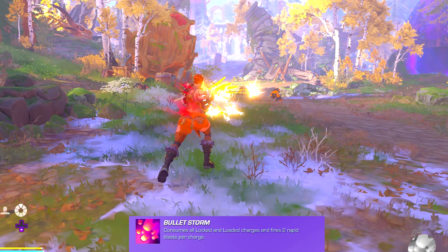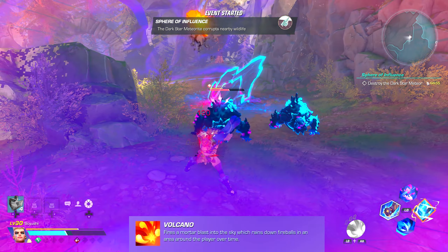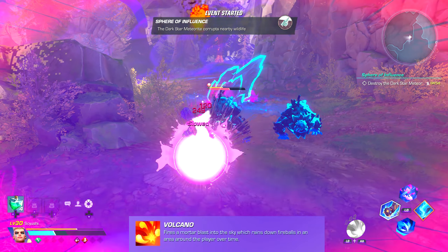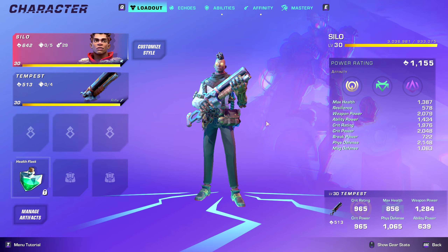So you'd be using the active ability more often to compensate for that lack of raw damage, but the active ability is going to vary for both of these. Tempest is going to have Bulletstorm, which consumes all locked and loaded charges and fires two rapid blasts per charge.